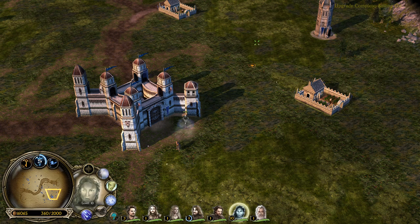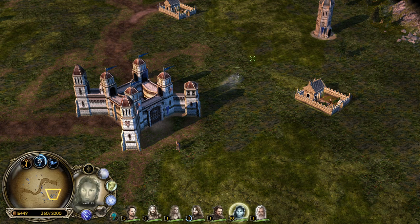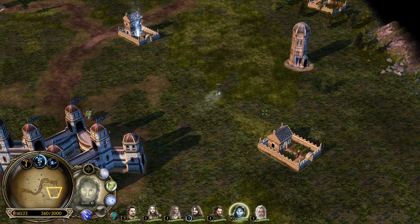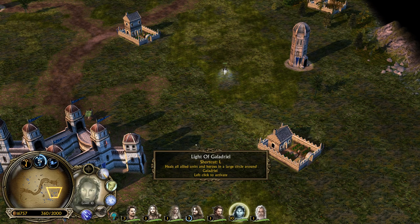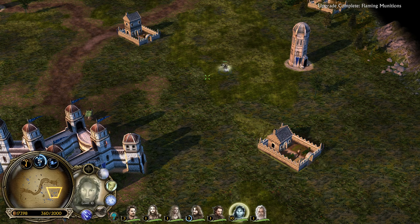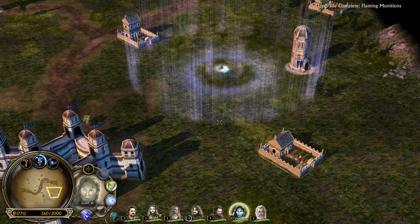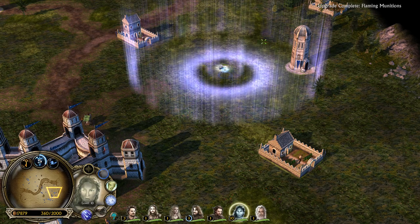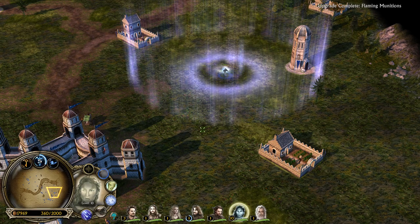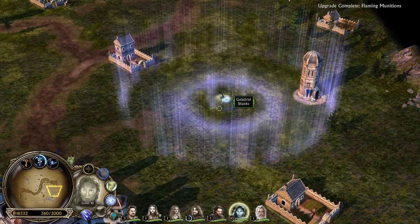Let's take a look at her abilities. We have the Battle Stance, like with any other unit in Battle for Middle-Earth 2 and also in Rise of the Witch King. Then we have the Light of Galadriel, which heals all allied units and heroes in a large circle around her. That's an ability that does not exist in Rise of the Witch King. And the animations of Battle for Middle-Earth 2 are next level.